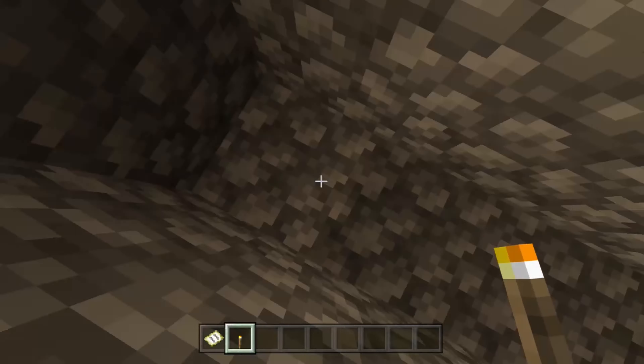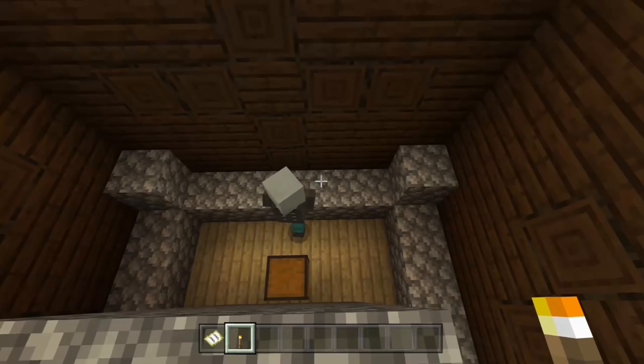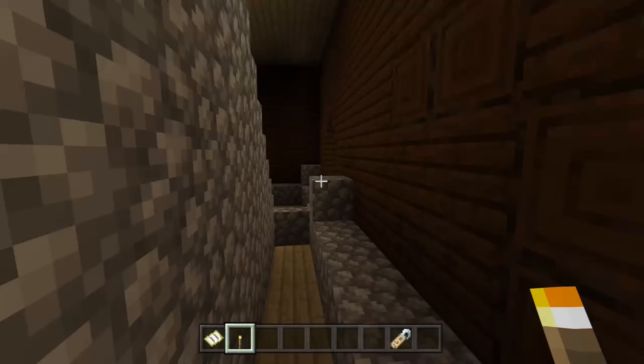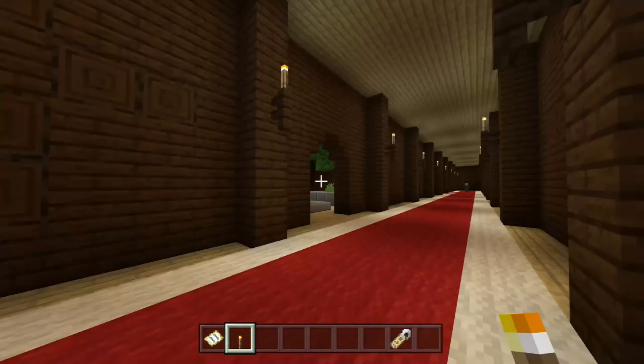Now let's come right over here. There's also nothing really useful in this room — oh, there's a chest here. There's a golden apple, there's a bone, there's beetroot seeds, another bone, more beetroot seeds, and then there's a name tag. I don't know why that's there — that has no real purpose of being there, but oh well.